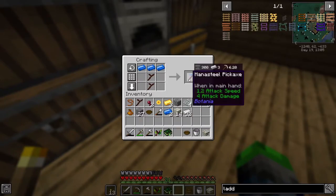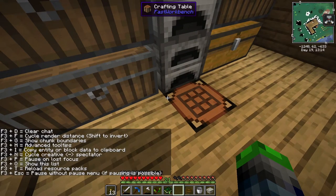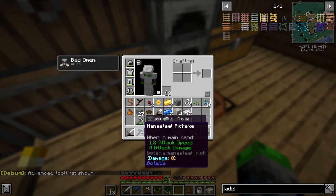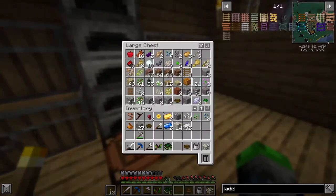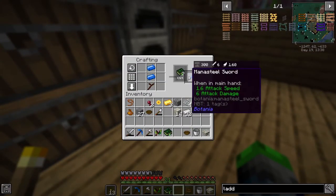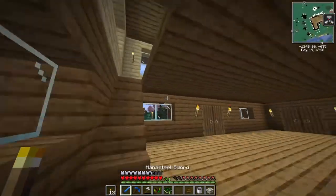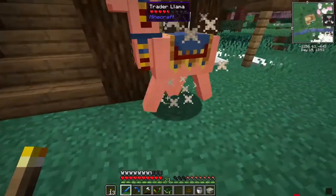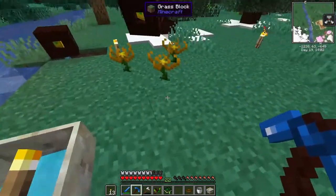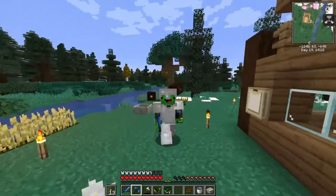We need the living wood - yes! A mana steel pickaxe! With advanced tooltips on via F3+H, this has 250 durability. Let's make a sword as well - six attack damage, pretty much the same as iron but it looks a heck of a lot cooler. The sword has 300 durability - gives us a little boost. We've got mana steel production going, endo flames, a mana lens, a mana pool, and some cool things!